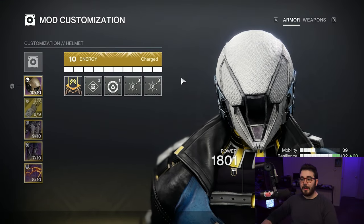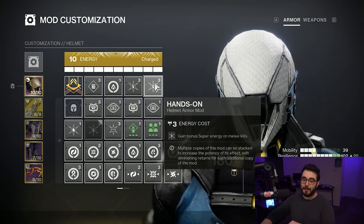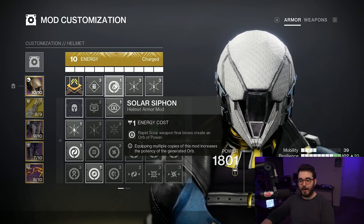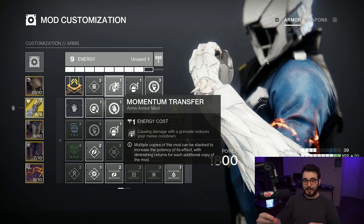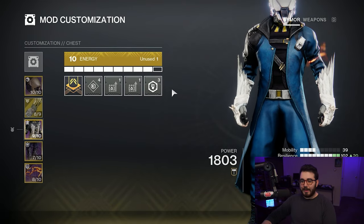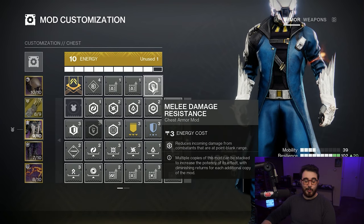For armor mods, on the helmet I'm running double Hands-On — gain bonus super energy on melee kills. Unfortunately Ashes to Assets and Hands-On no longer stack together, but you can double up on Hands-On. I'm also running Solar Siphon — rapid solar weapon final blows create an Orb of Power. On gauntlets, I'm running Heavy-Handed — powered melee final blows create Orbs of Power — plus Impact Induction and Momentum Transfer, which essentially means dealing grenade or melee damage reduces the other's cooldown, creating a cycle. For the chest piece, run any combination of resistance and reserve mods that works for you.